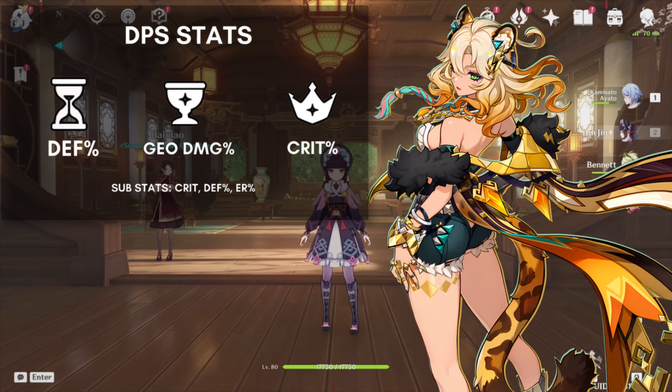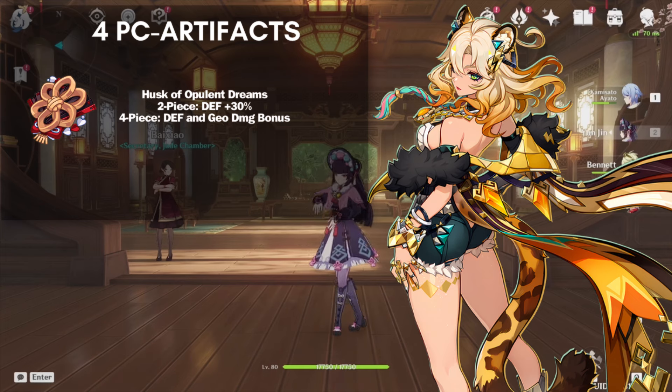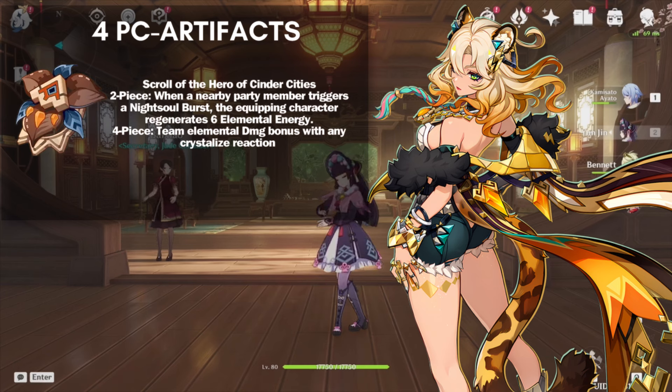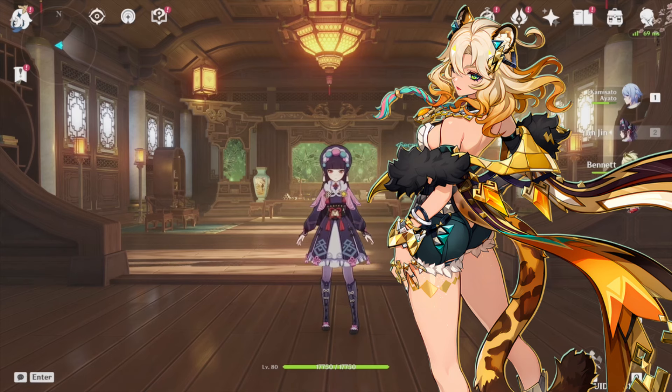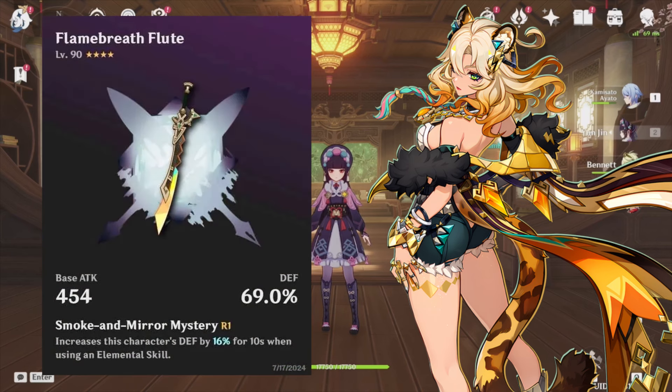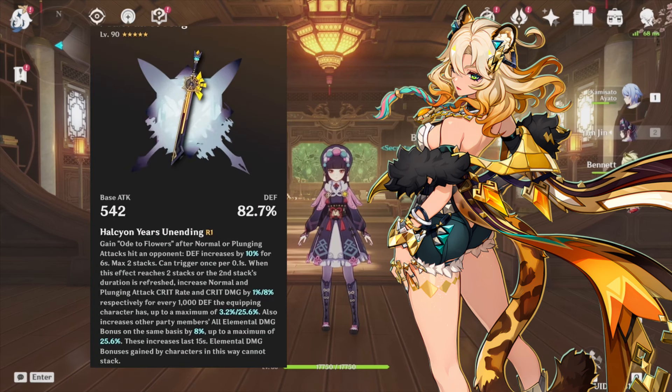For artifacts, the Husk of Opulent Dreams is an amazing set for her overall support and damage. On the support side, as she shreds elemental resistance, she can also buff your team's elemental bonus using the 4-piece Scroll of the Hero of Cinder Cities. For weapons as a support, use any defense-scaling sword or give her some energy recharge. The new Natlan craftable will be incredible for her. For DPS, use crit-based weapons — Chiori's Iuraku sword should be amazing on her. Her best-in-slot will be her own signature weapon with high defense and a supportive passive.